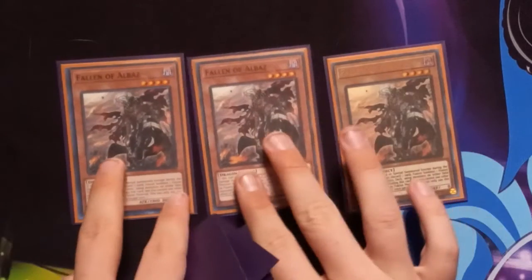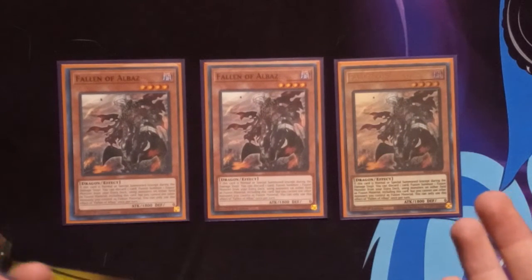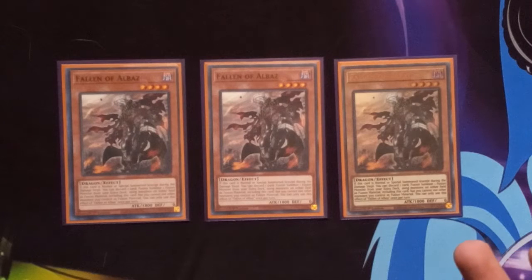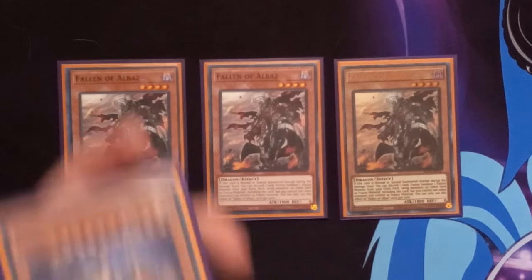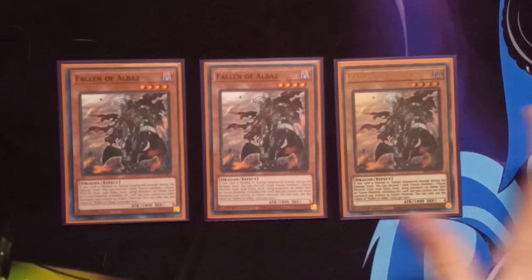First up we have our good ol' Fallen of Albaz. Required for the deck — you can't play an Albaz deck without Albaz. On summon, you can fusion summon one monster using one monster your opponent controls as fusion material. And we are playing Kaijus, so if they're playing a Water or Earth or any other deck besides Light and Dark, you can use it and fusion summon.